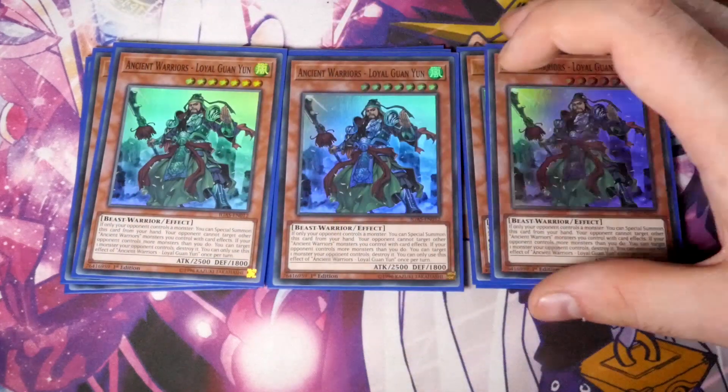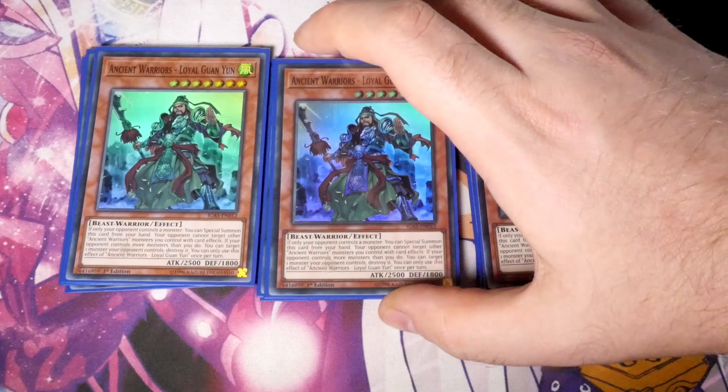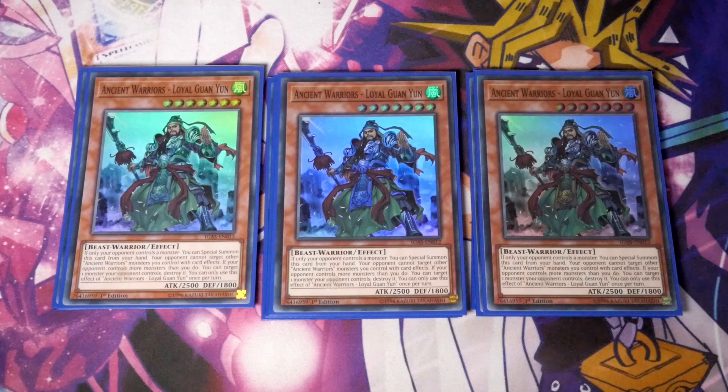The last of the Ancient Warrior monsters we play is Triple Ancient Warrior Loyal Lujon. Basically, if your opponent controls more monsters than you do, special summon this card from hand. Your opponent cannot target other Ancient Warrior monsters you control with card effects. If your opponent controls more monsters than you do, you can target one monster your opponent controls and destroy it — once per turn. So it's a 2500 free summon that's going to try and bait out your opponent's responses, forcing them to either lose their card or get rid of yours.